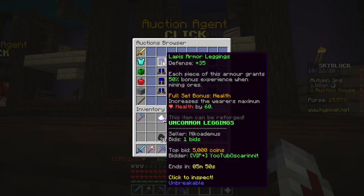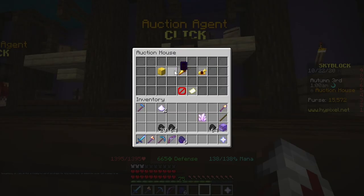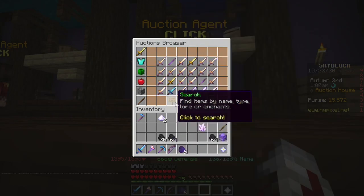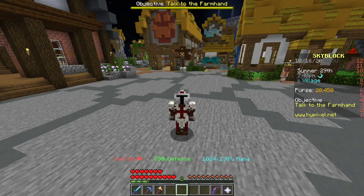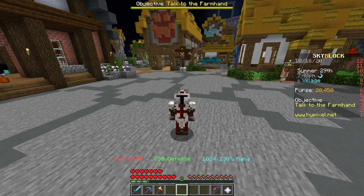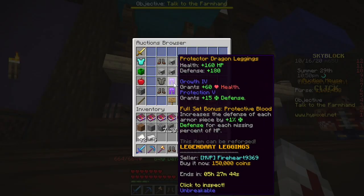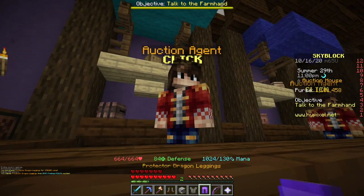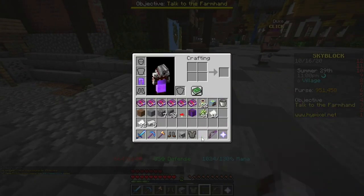Jungle Axe might be another one of these, but I'm not entirely sure. Do research before you decide to start making millions of coins doing this method — because you will. Now I'm going to say something that no one has ever said before: I need to buy Protector Dragon Armor. I got a full set of Protector. We're getting one step closer to every Dragon Armor. Wow, that hurt.